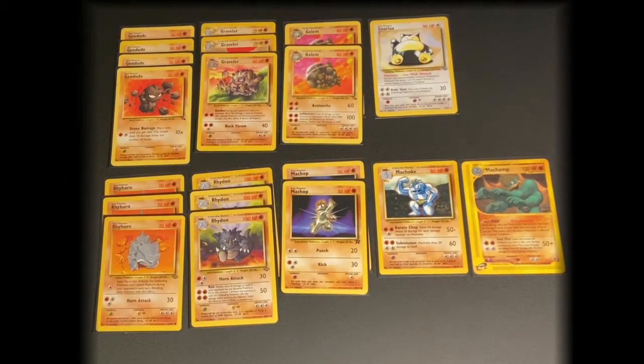This deck we call Earth Shakers. It is a fighting type deck with one colorless Snorlax making a show. We have 10 basic Pokemon, 7 stage 1 Pokemon, and 3 stage 2 Pokemon.